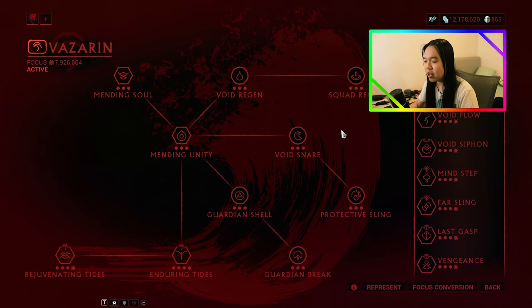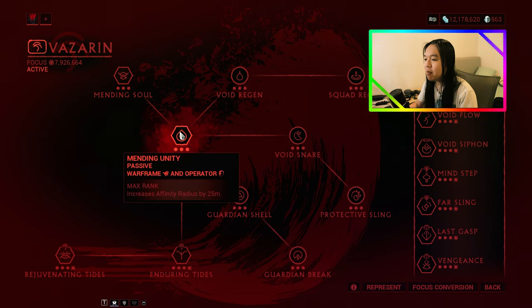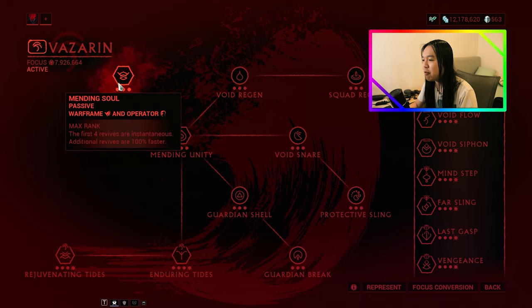This is the Vazarin Focus Tree, so we're going to look at the passives first before we look at the active abilities. Mending Unity is the main passive — it increases Affinity Radius by 25 meters. Normally this makes no difference to your general gameplay, but it's going to be rather important for one of the things that will pop up a little bit further down the line. On top of that, we also have Mending Soul: the first four revives are instantaneous, and additional revives are 100% faster.